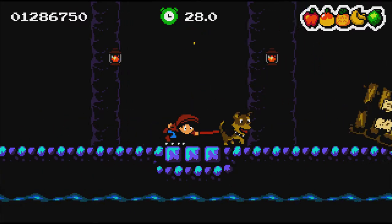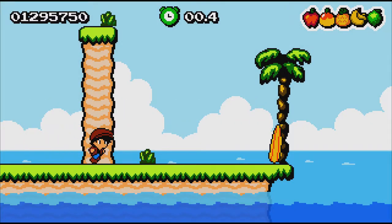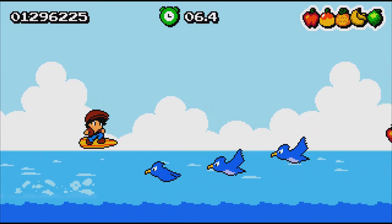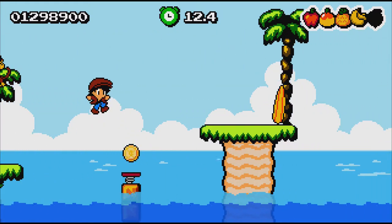You'll need to maintain that constant rightward run to earn an S rank, as you must finish under a par time. Occasionally, levels feature your dog, whose lead you hang onto. He automatically runs and has a different move set — he can target and dive at enemies to boost forward.